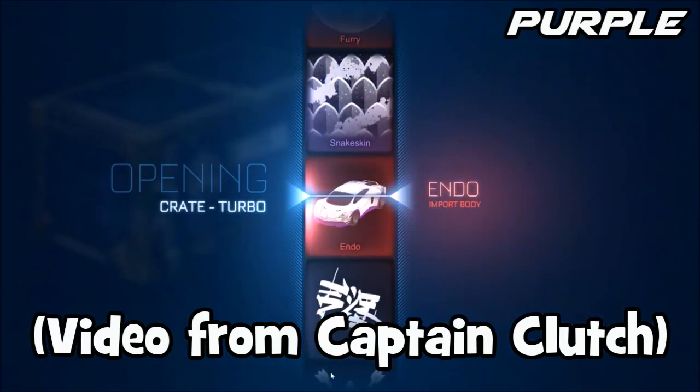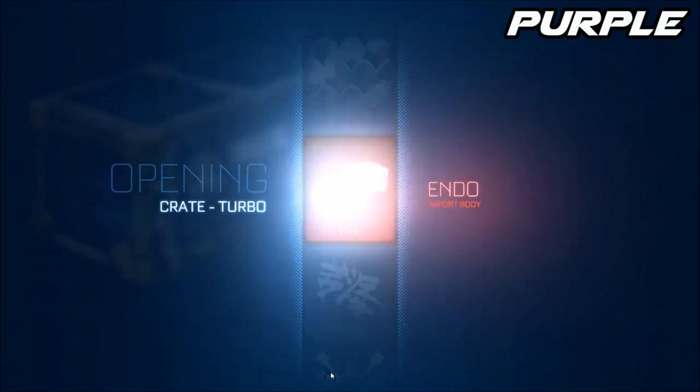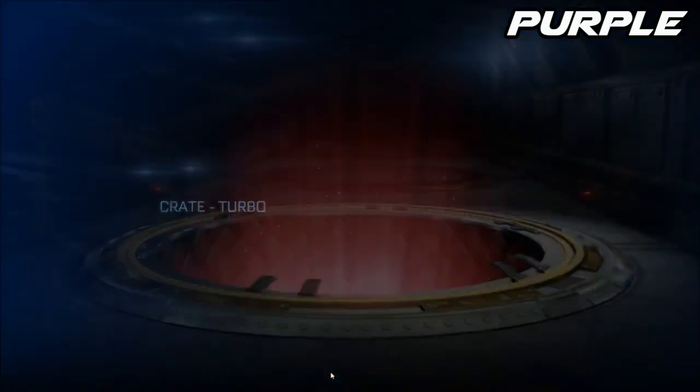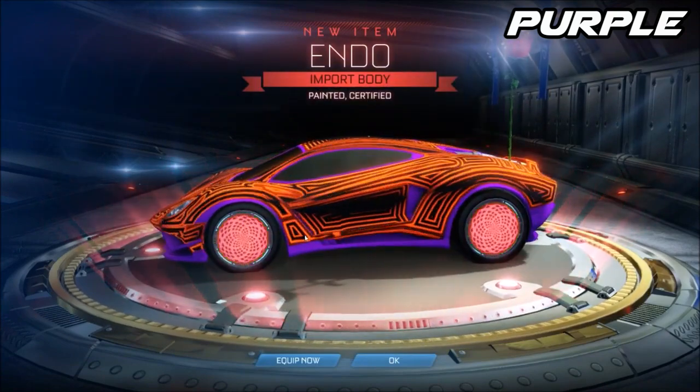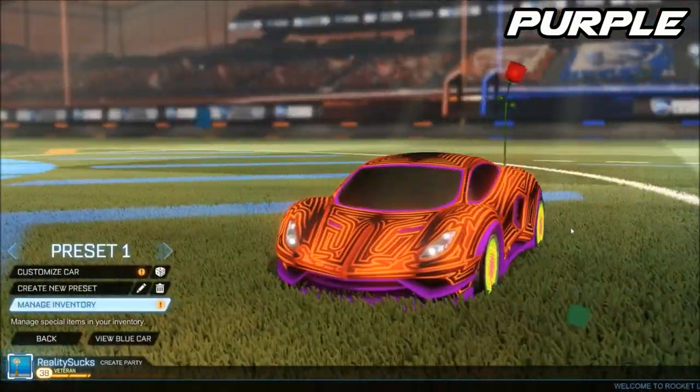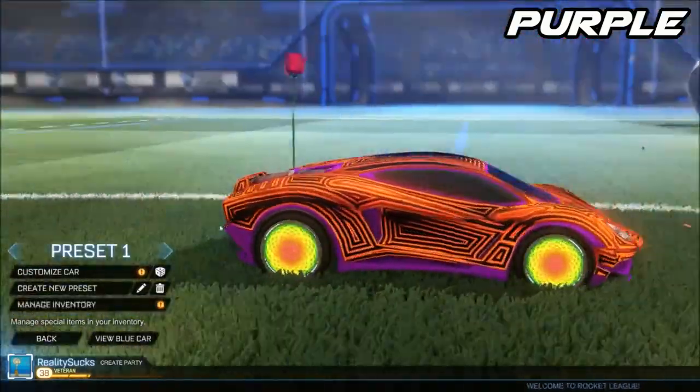Moving on to the sort of darker variant of the pink with the purple Endo — this is kind of the same situation. Purple is a mix of blue and red, so it's definitely going to be fitting on both sides. Not so much with the orange variant — I would definitely go with more of a dark red — but overall definitely a very good looking variant.